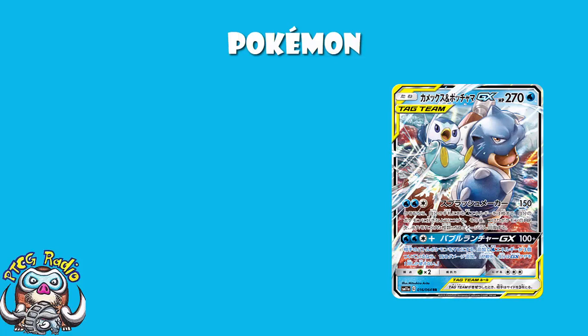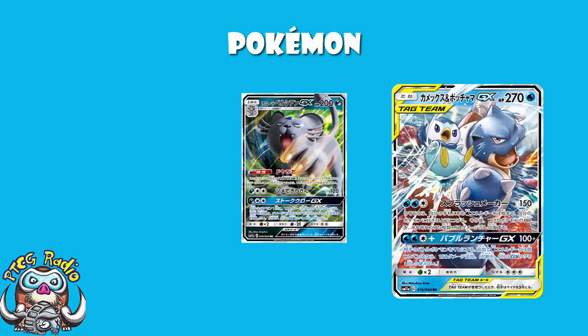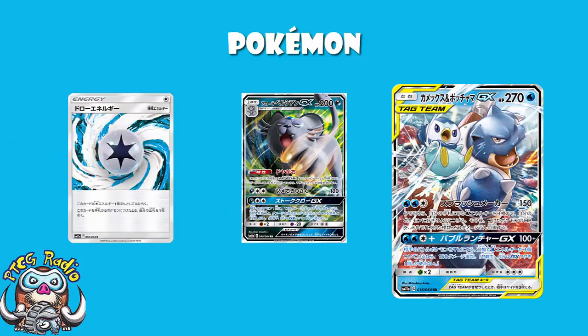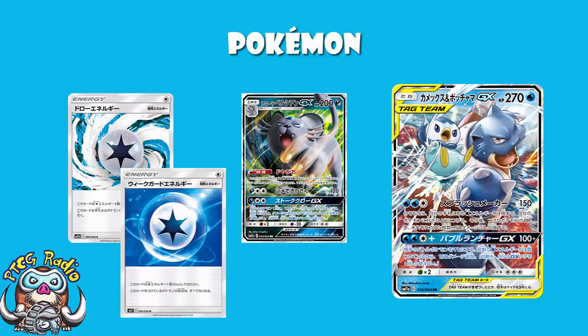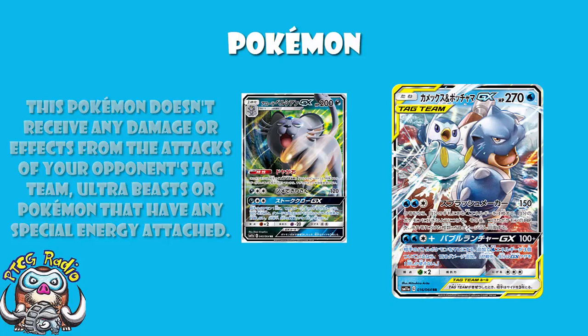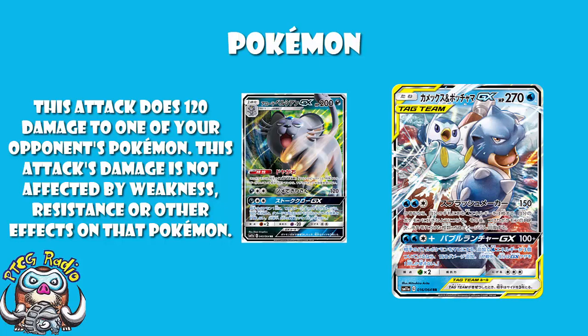In terms of other attackers, we really don't have very much. We have Alolan Persian, but really Alolan Persian is here for the ability. The ability says: prevent all effects of attacks, including damage, done to this Pokémon by your opponent's Tag Team Pokémon, Ultra Beasts, and Pokémon with Special Energy attached. Now, there is both Drawer Energy - when you attach it, you get to draw a card - and Weak Guard Energy, which takes away your weakness. There's one copy of each in this deck. It is useful for stopping your opponent playing Tag Teams. If anyone is playing a Tag Team Pokémon with 39 Energy, Alolan Persian is going to be stopping them in their tracks. It's a competent attacker - 120 for free Energy, especially if your blocking is good.